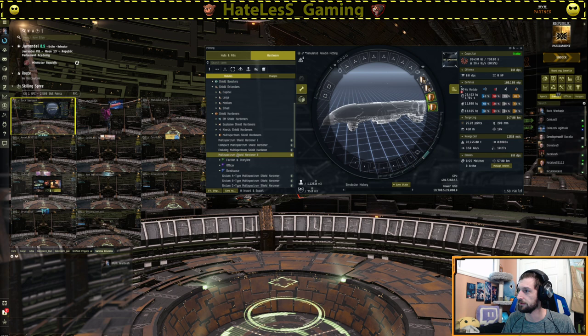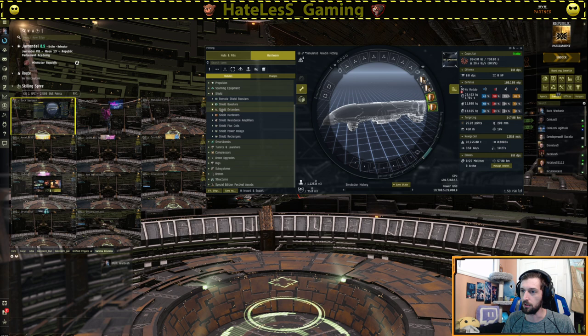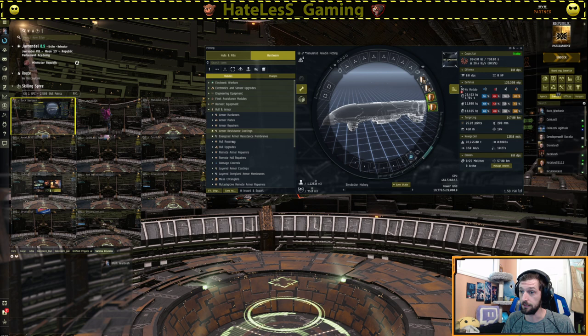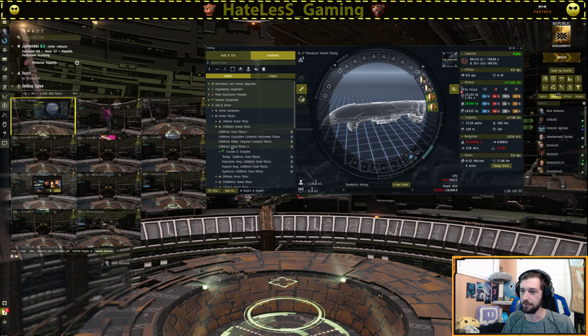Throwing on two multi-spectrum hardeners brings us up to 100k EHP already, and then we still have the eight low slots for armor. We're going to start with a Damage Control Unit because the damage control is really helpful — full armor DCU. That brings up an additional 23,000 EHP. Then we're going to throw on some plates. All plates, transverse bulkheads, and shield extenders just got a buff on all battleships, which is pretty cool. We'll go armor plates — let's get the big ones on here.